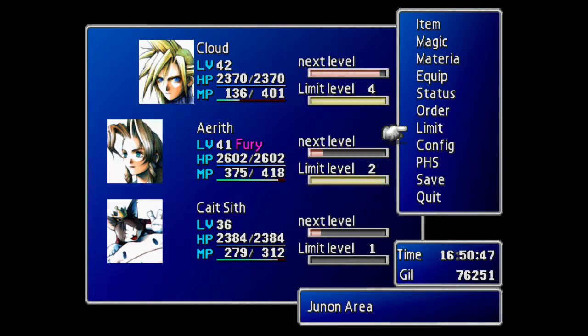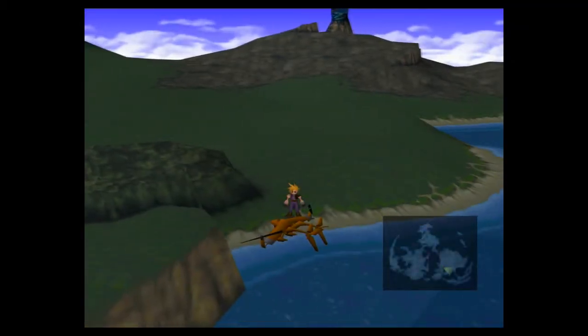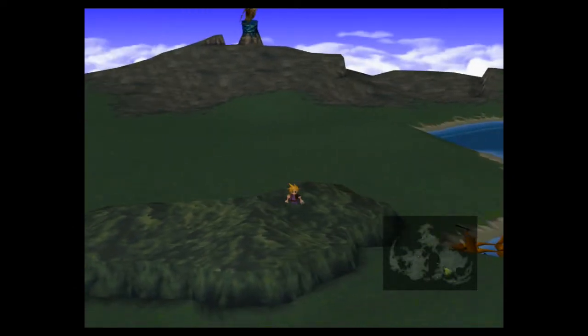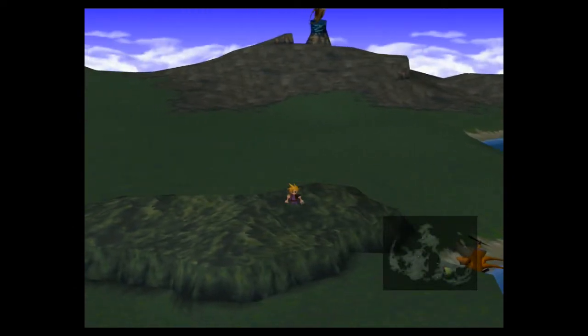Cait Sith is my last party member to get their limit break. He doesn't have a level 3 limit break — he only gets one more limit break after this, and that's only by killing 40 enemies. In this video, we're just going to show you exactly where I grind. It's actually in this very spot, right across from Fort Condor.